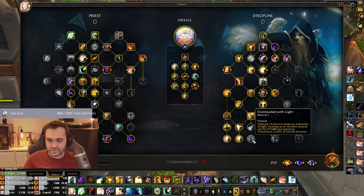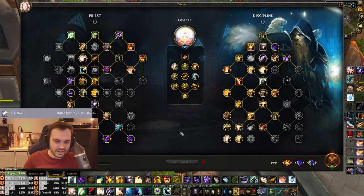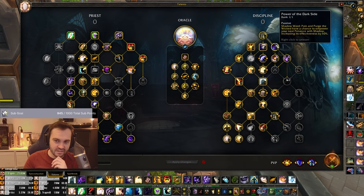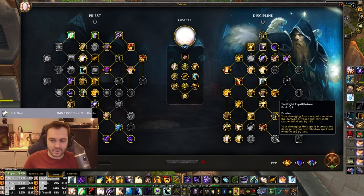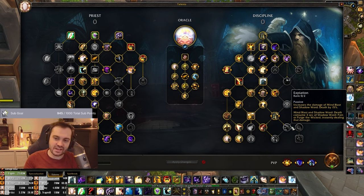Overloaded with Light is just PvE, don't need it. Twilight Equilibrium is just weak - if there was something to do with healing in there as well it would be nice, but there's not much rotating between Holy and Shadow, especially with Mind Blast being a 20-odd second cooldown now. Even when playing Void Weaver, all your stuff is shadow, so it's hard to get value out of the holy portion. Your main chance is going for a Mind Blast into Penance with an eight-tick Power of the Dark Side Penance, but for one talent point at the end it's too niche.